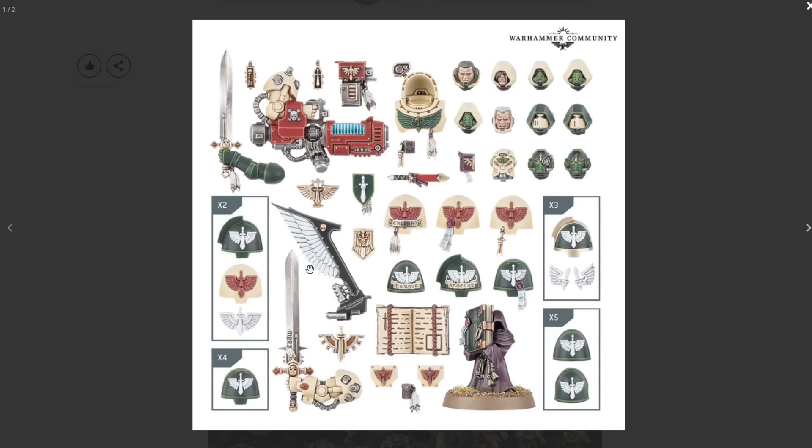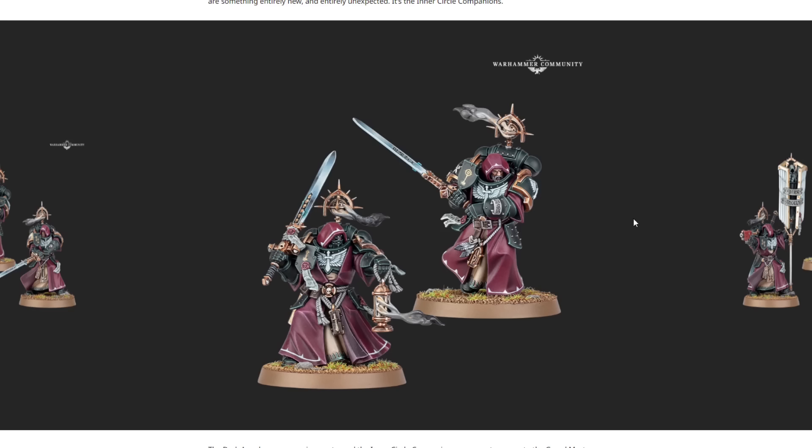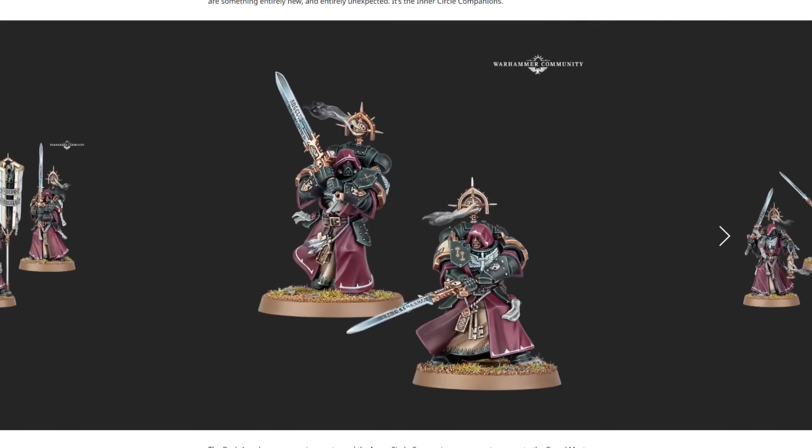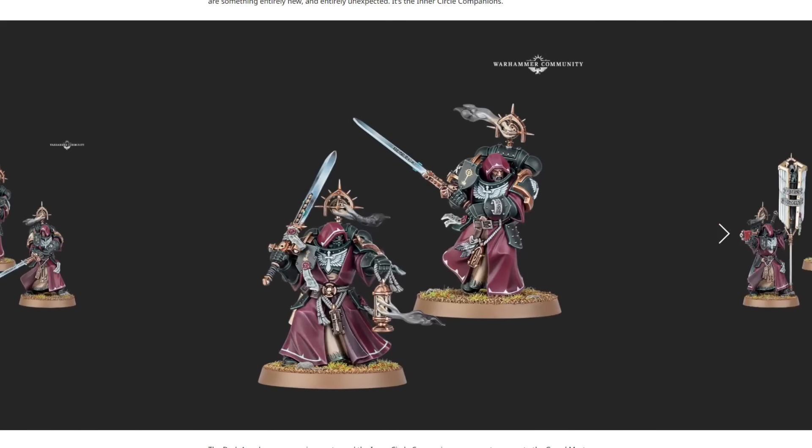More likely than not they'll release a Ravenwing upgrade sprue separately at some point, because you can't imagine having to buy the equivalent number of upgrade frames for a full Ravenwing army of 30 to 60 bikes. It's a really cool box set and I'm excited to see all the rules and models. But honestly I'm really waiting for the Inner Circle Companions — these guys are absolutely awesome. I can't wait to run them on the table, and the models are going to be a joy to paint.